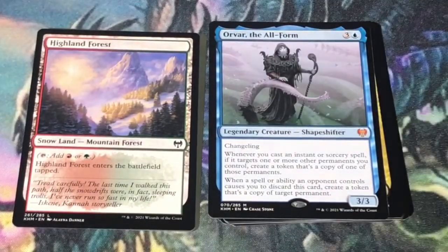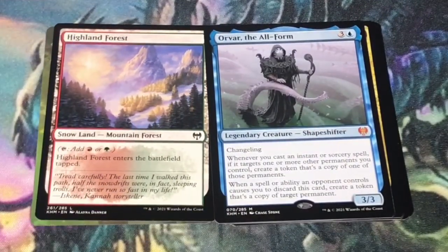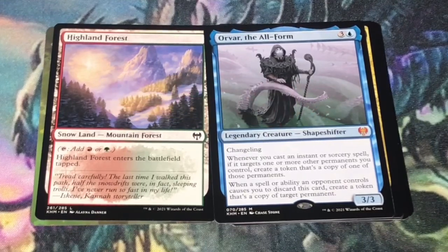We also have a dual snow land — Highland Forest, enters the battlefield tapped. That's one of the cards you can use in lieu of a modal double-faced card if you're not playing sleeves. My favorite card and best card out of the pack is definitely going to be pack 1, pick 1: Orvar is a very strong card, especially if you build around getting instants and sorceries that target your permanents. Hope you enjoyed the video — if you did, please subscribe and share. Tell me in the comments what was your favorite or best card out of the pack. Until next time, when I'm back to crack pack number four for my Magic the Gathering Kaldheim Bundle — and what is your pick?